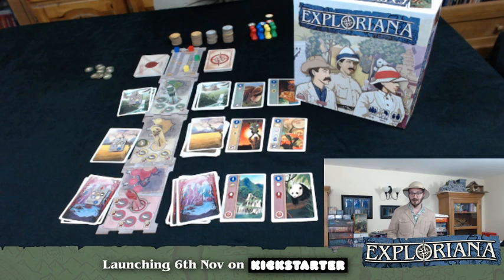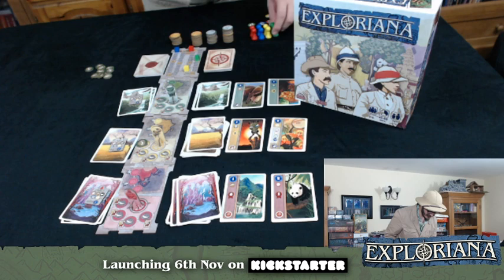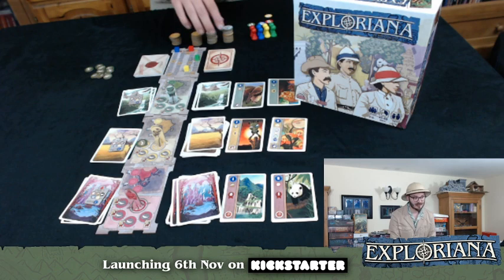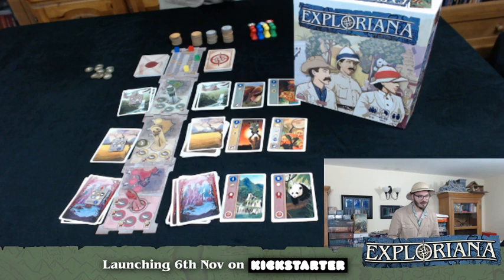A little bit about the new components will come in a second, but first I'll go through what's involved in the game for those who haven't played. We've got our wonderful meeples here — in the deluxe version on Kickstarter, they will be custom meeples. We've also got coins, our lost explorer tokens, and guides, which are awesome ways of mitigating hazards so they don't ruin your day.